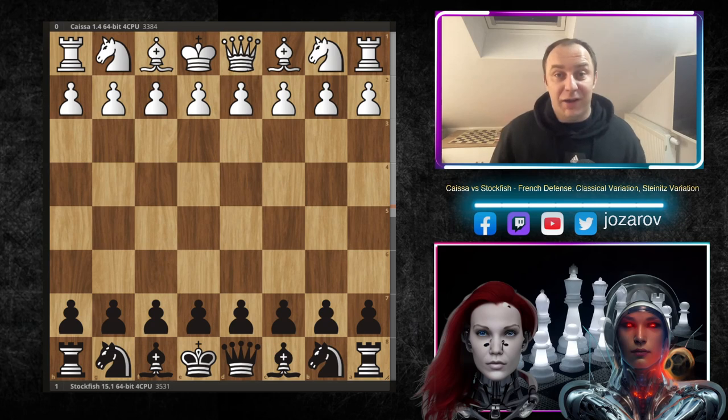Hello chess friends and welcome to Azar's chess channel. Today we have a spectacular game: Kaisa versus Stockfish 15 in a beautiful French Defense. We're searching for these games played by Stockfish with the black pieces because we're all looking for good opening repertoire ideas against e4, d4, and c4. Stockfish played really outstanding, brilliant chess in the French Defense, which you can use as a cornerstone for understanding this tricky opening.